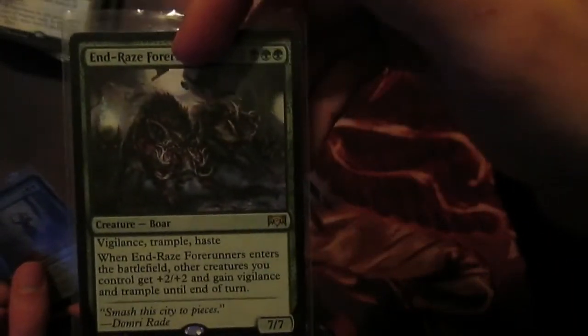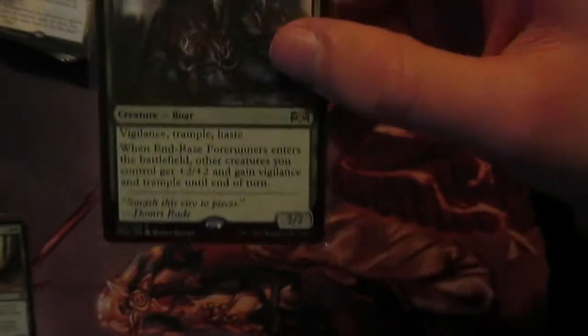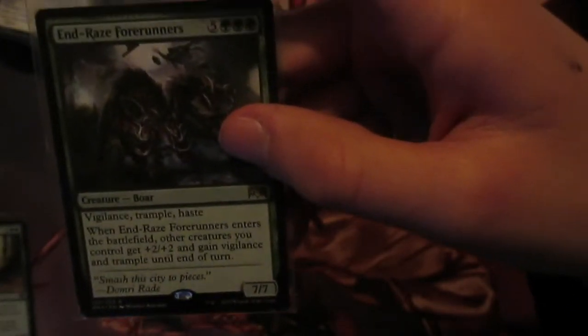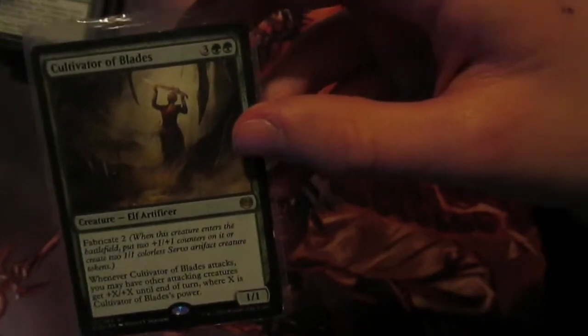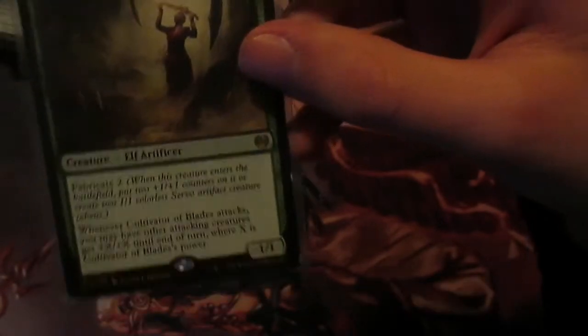Next up we have some finishers. We've got End Race Forerunners - when it enters the battlefield, creatures you control get +2/+2, Vigilance and Trample. And it's got Vigilance, Trample and Haste itself. In this deck we're going to play a lot of small creatures, and this just pumps them all up and makes them big. And Cultivator of Blades: when it attacks, each creature gets +X/+X where X is its power. It's got Fabricate too, so when it attacks it will usually give stuff +3/+3. But you can blink it to make Servo tokens to make our board bigger as well. You can probably swap it for a Craterhoof Behemoth if you have the money.